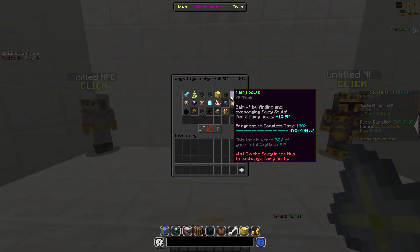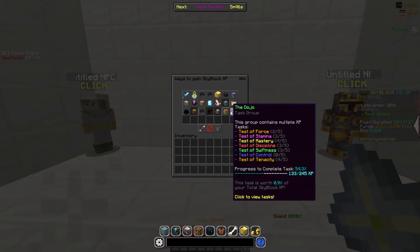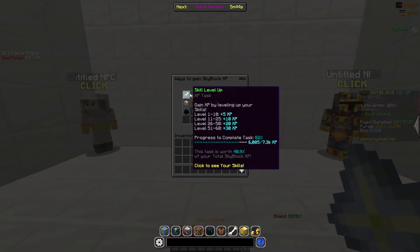Each fairy soul, instead of giving you stats like they used to, now gives you XP. As you can see: gain XP by finding and exchanging fairy souls — 10 XP per 5 fairy souls.